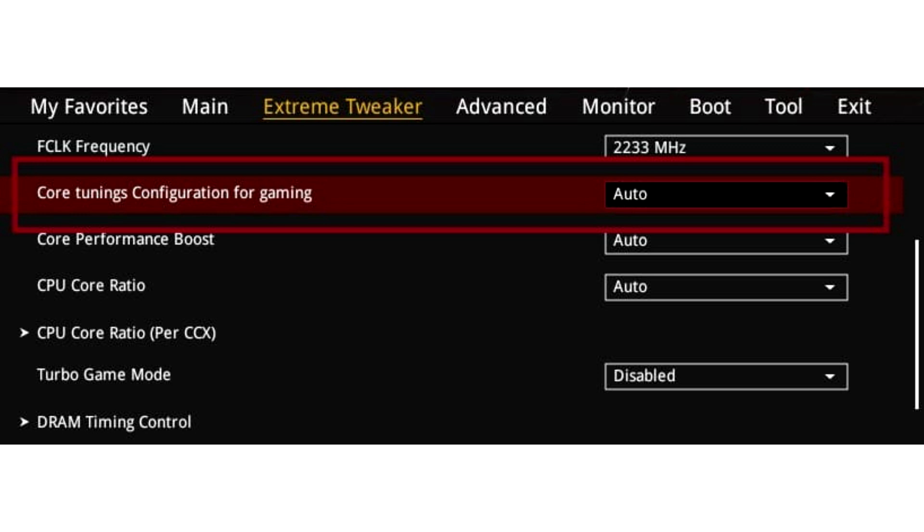From the details gathered, the new feature fine-tunes the clock and CAS timings for the memory and the CCDs running on an AM5 motherboard, resulting in lower latencies than what users were able to get previously.